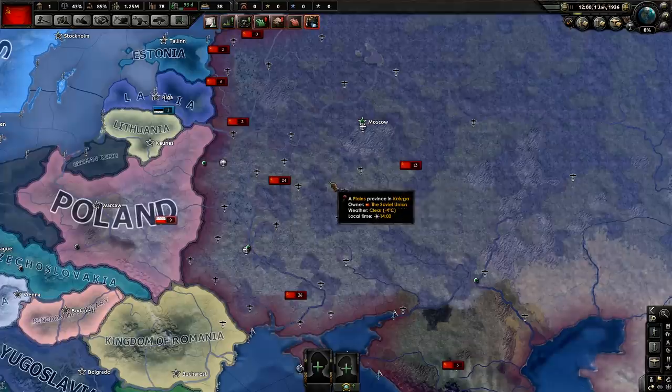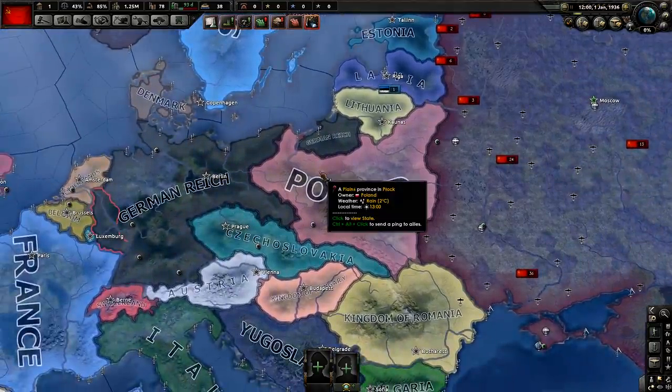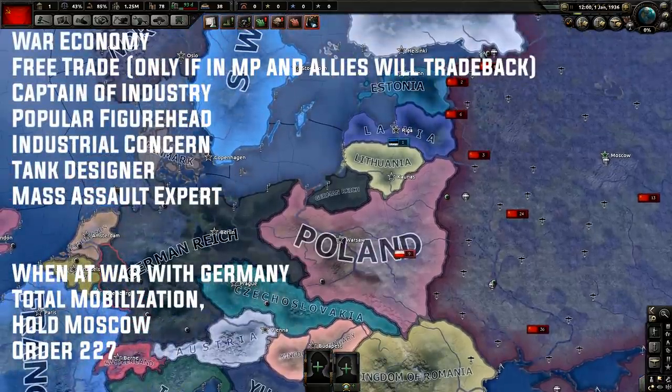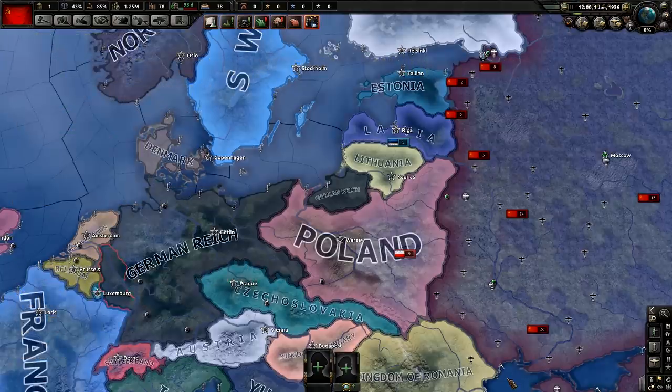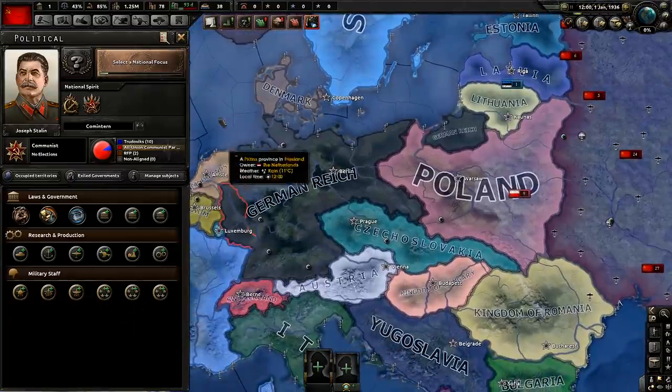Let's talk about your political power. Pretty much you have about five to six years — at least five, but servers usually won't let Germany wait over six to actually go to war with the USSR. So you have between five and six years before you have to start picking military advisors and staff for bonuses.